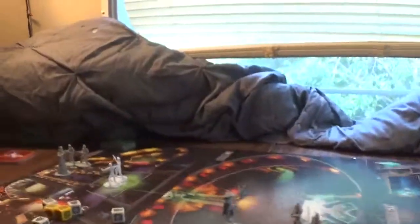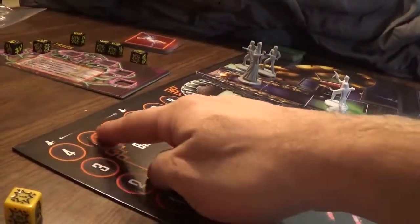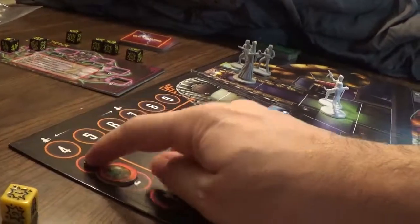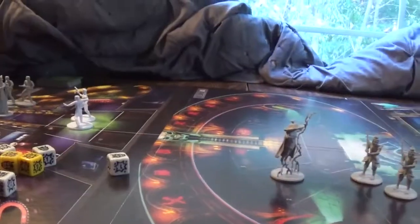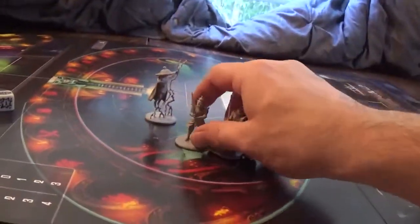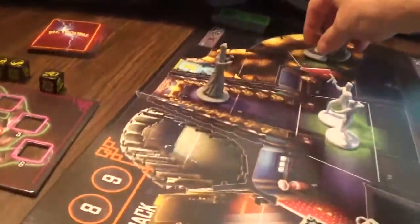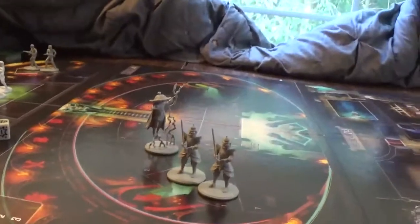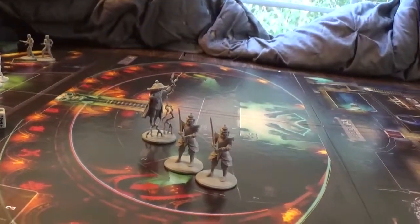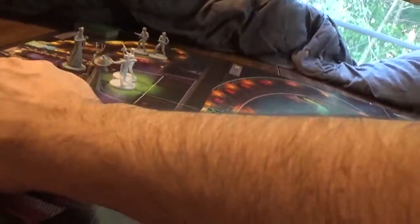We're down — and I forgot to move the Big Trouble track. We moved it one because Wang died. We're down to one space left; we've got to beat Lopan before the next round. The guards move one, these guys move two: one, two. They're going to shoot. Lopan can move one. Lightning can go three: one, two, three. They're chasing us now.